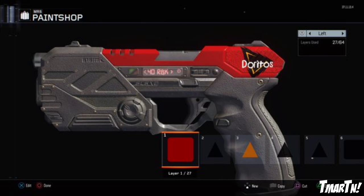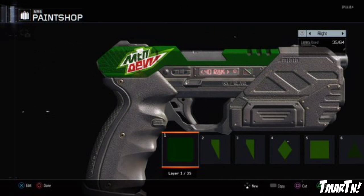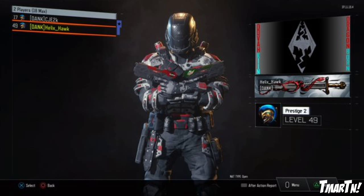Next up at number nine, we have Dew and Doritos by Helixhawk. These camos aren't really that difficult — I mean making the logos would actually be pretty tough — but they're not super involved. I really like the creativity of using the dual akimbo pistols to have both Dew and Doritos on there. Obviously Dew and Doritos is like a big Call of Duty meme because we always have double XP through that every single year, so I thought it was cool that he used that in a unique way on those akimbo pistols.